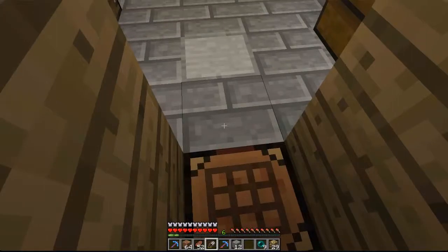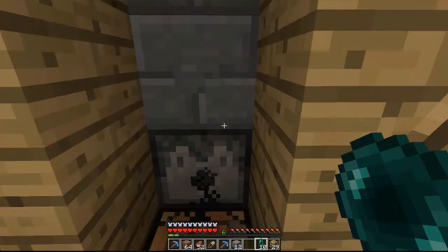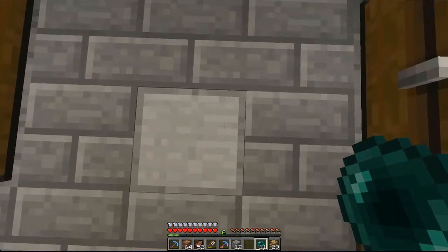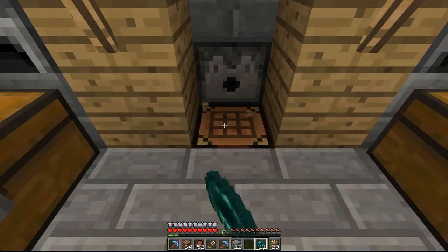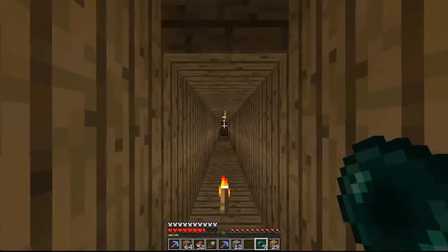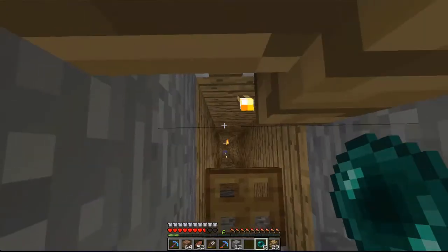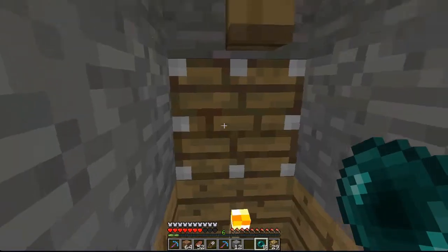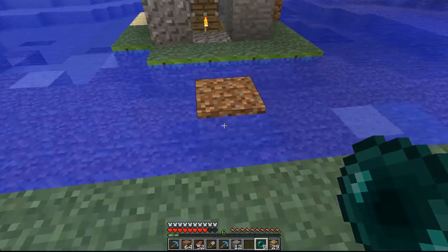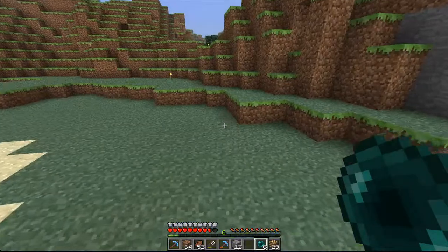So you just drop down here like normal, and then it takes two enderpearls. I got this dispenser that dispenses two enderpearls — you stand on this block. The way it was set up, I wanted to stand there but I couldn't get it like that. It always messes up. That's why I don't really like this, because enderpearls are stupid and they move side to side. I will show you down in the base how that works.